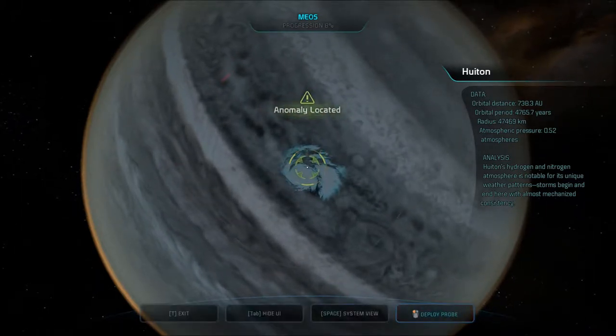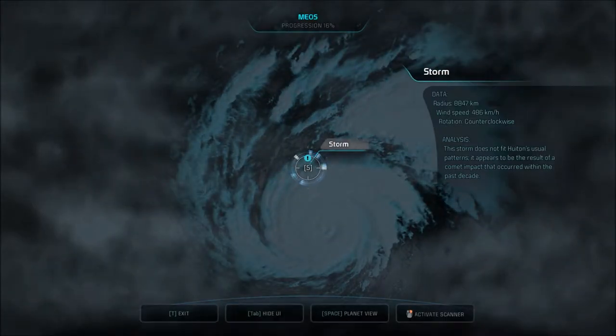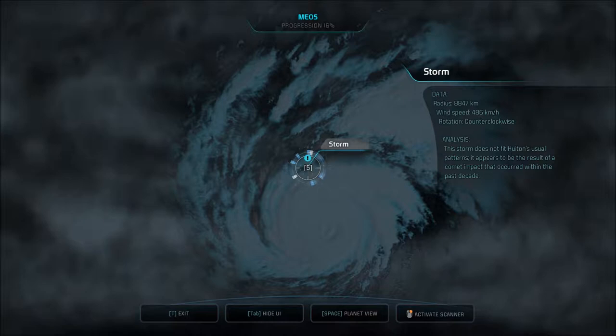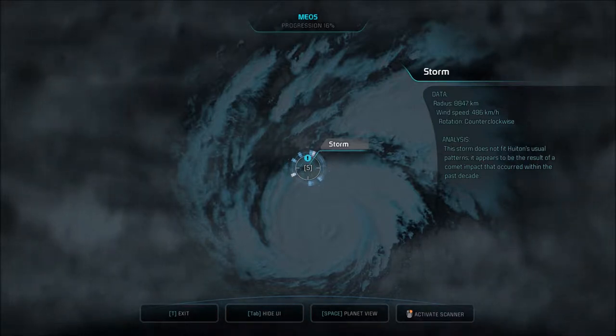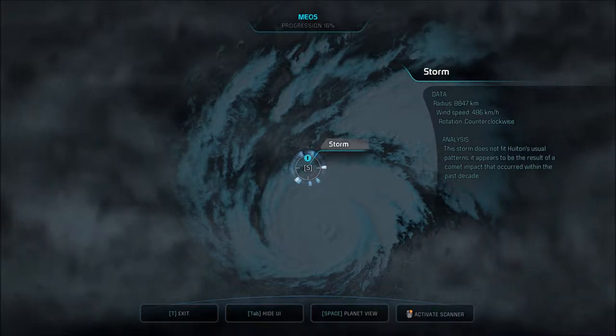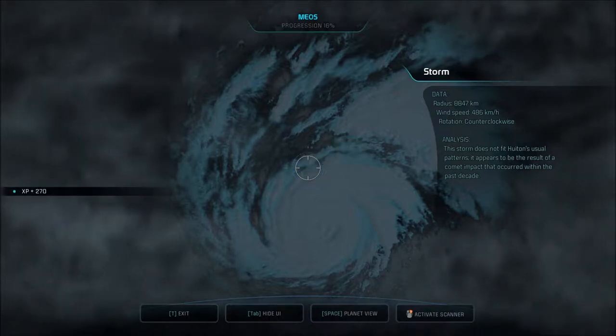It's hard to zoom in on. Deploying probe. Anomaly found — a storm. Radius: 8,847 kilometers. Wind speed: 486 kilometers per hour. Could you imagine being stuck in the middle of that? Rotation: counterclockwise. This storm does not fit Huiton's usual patterns — it appears to be the result of a comet impact that occurred within the past decade. You got experience from it.